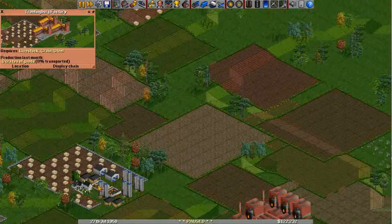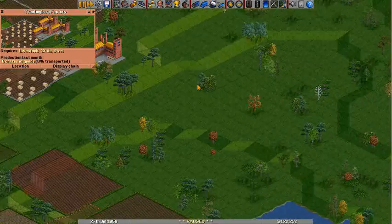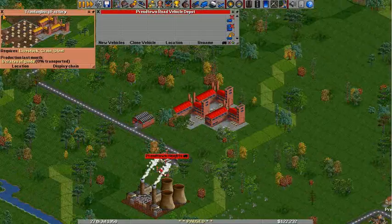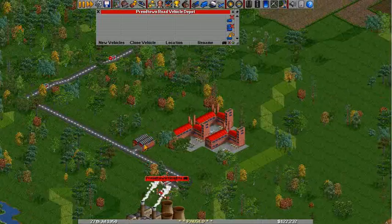When you go through your vehicles, they are specialized. But what you can do is when you set up a route, you can have the truck go to the depot and refit it as part of its route.